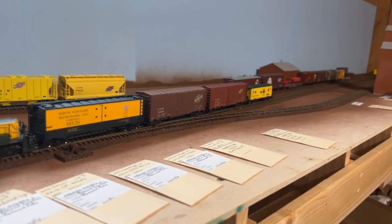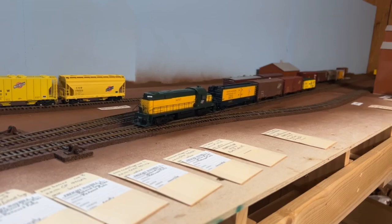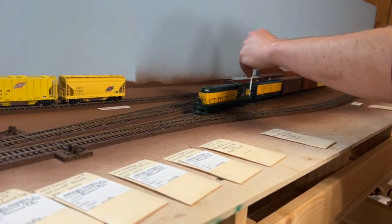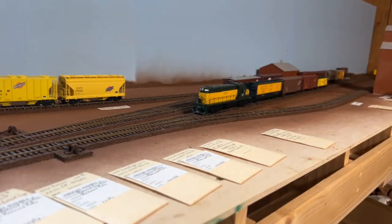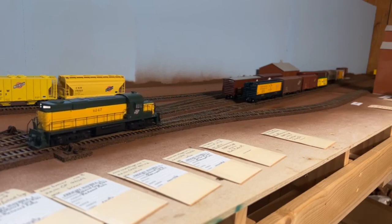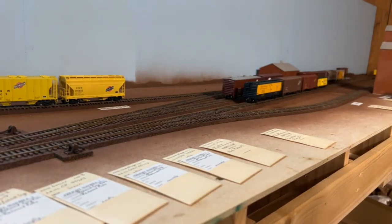We'll push these cars past the elevator and team track switch there, and that's where we're going to build our train to return to Sleepy Eye. So now we can go get the rest of our train and finish up switching everything. We should be able to just kind of — like I said — switch around: the Santa Fe and the Erie boxcar are in the wrong order, but we can do that easily enough.